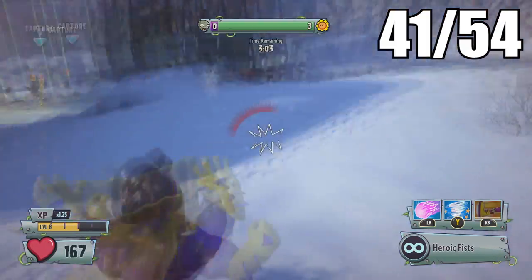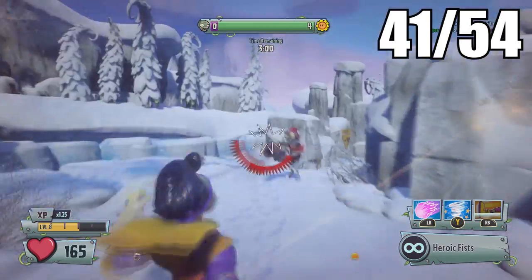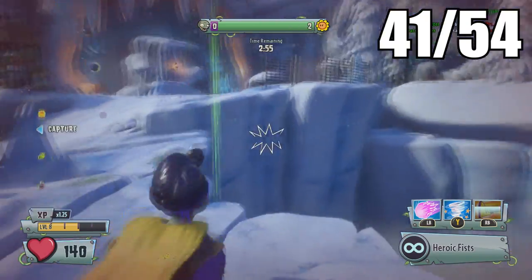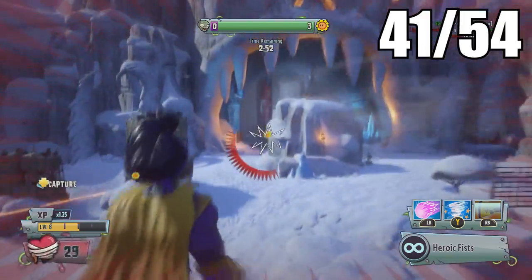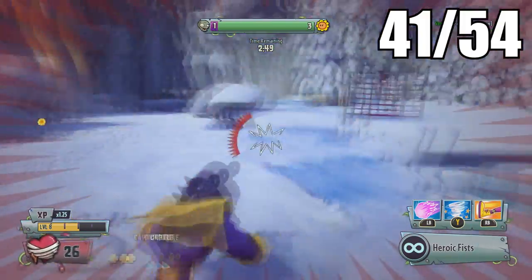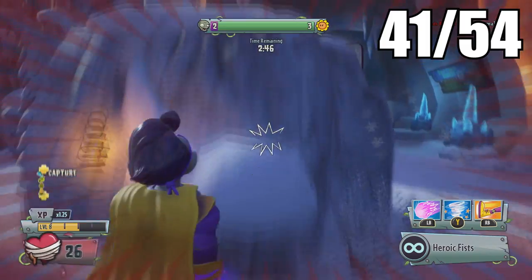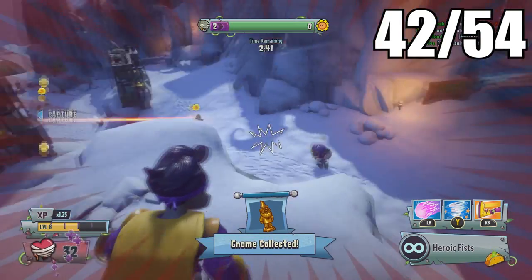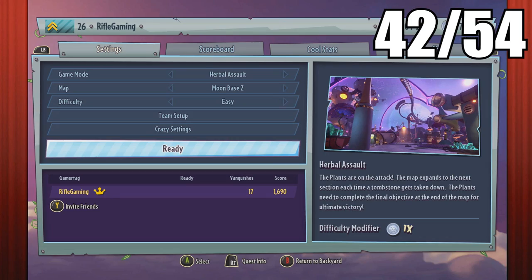The last one on this map is right around this capture zone area. Look for a button past the cliff side — once you find it and shoot it, a golden gnome will appear up on top of this rock. There you have all of them for Great White North.